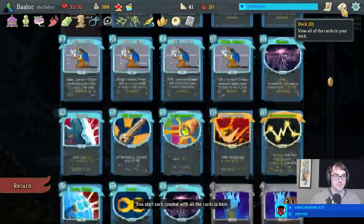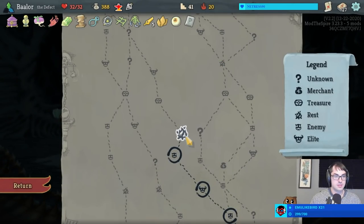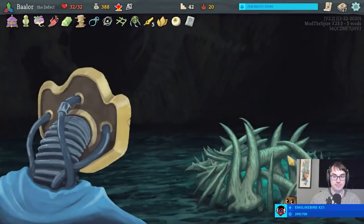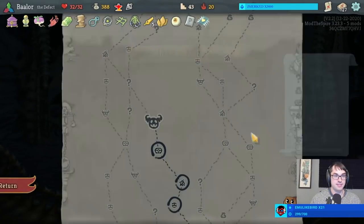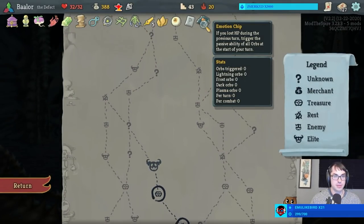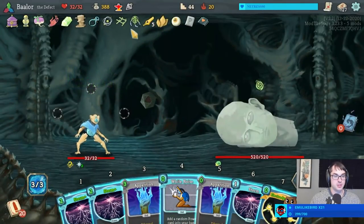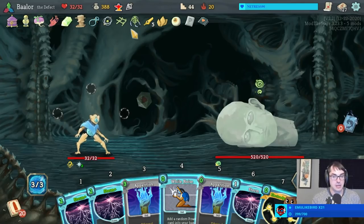I think this could be okay. I guess I'll take that over an ancient potion. Grab our red key here. I think one more Heat Sinks is exactly what we want. Love this Emotion Chip — if we lost health during the previous turn, trigger the passive ability of all of our orbs at the start of our turn. That's pretty good. Somebody was asking how we beat Giant Head earlier — well, here is your answer.